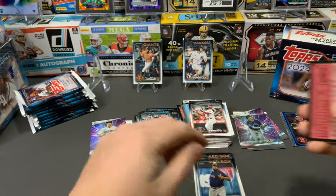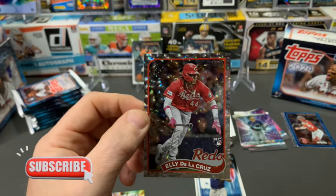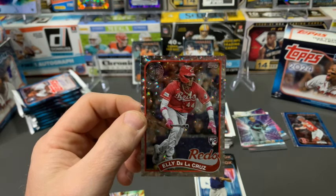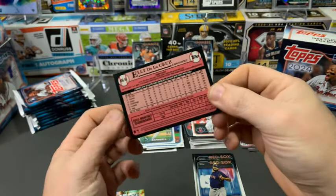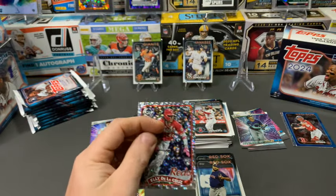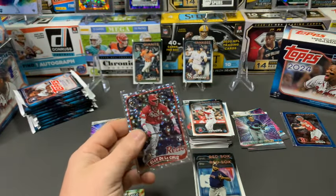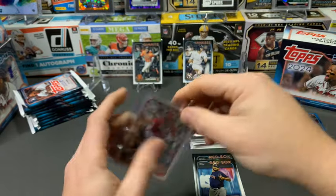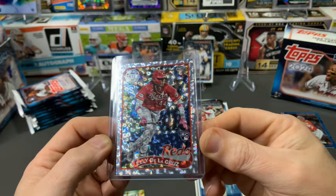This is a non-numbered foil board of Ellie De La Cruz on the 1989 design — definitely going to be shorter printed than a base. A really nice card — great hit out of a monster box. Ellie De La Cruz is going to be the top guy this year. He had a great start to the season last year, cooled off a bit, but his swing, his height, his power, his exit velocity — it's really something.